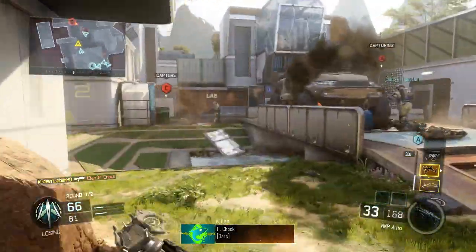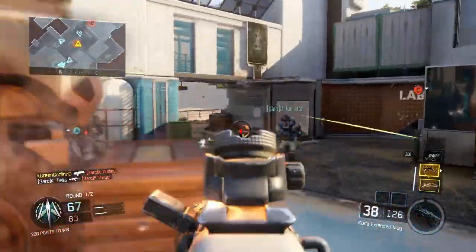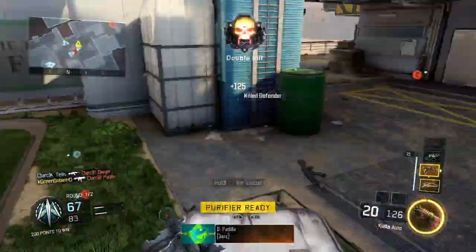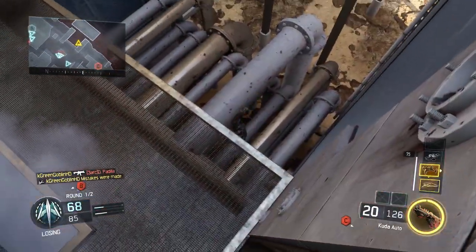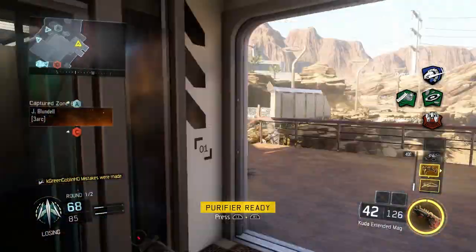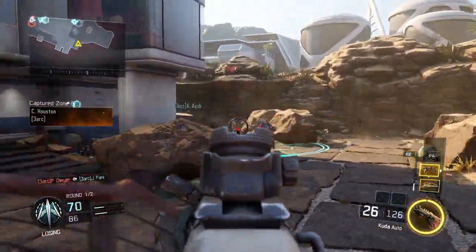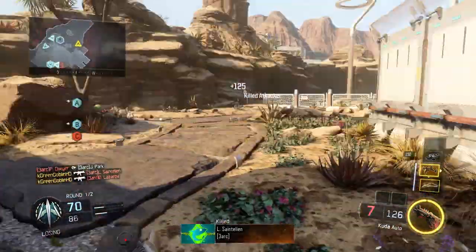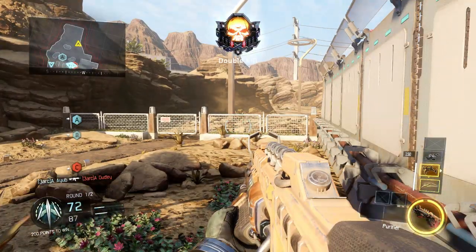The more likes on this, the more chance we have of getting this patched. I've seen people already using this and it's pretty ridiculous — this is a private match but it works in public matches as well. Basically, what it is is an unlimited specialist glitch where you can have your specialist for unlimited time and it only goes down when you're shooting. On PS4, you press the triangle button, then L1 and R1 like you're calling your specialist normally, and then you spam the button combination L1, R1.